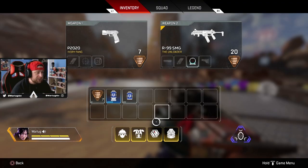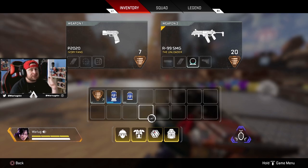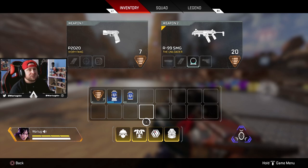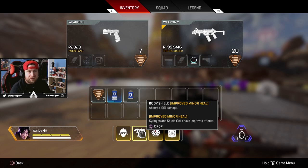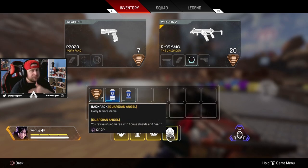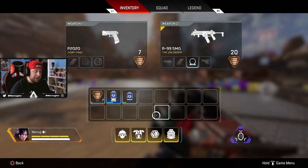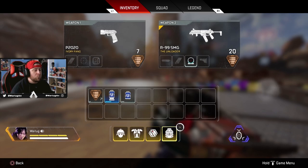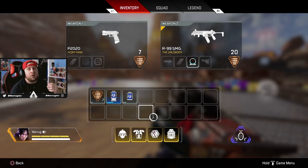Earlier in the video we were talking about scenarios where you only have one of each gold item. If you have multiples, go back to the timestamps and apply items to the next-best legends in your comp. If you have two gold backpacks, give them to Lifeline and Gibraltar if you have both. The key principle is: when you only have one gold item, allocate it to the legend that gives your team the maximum combat effectiveness.